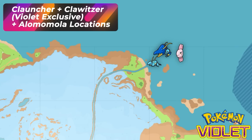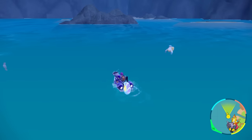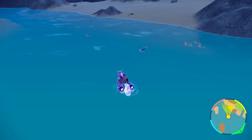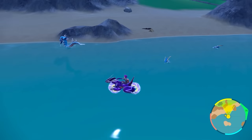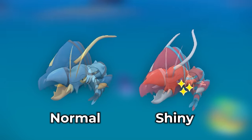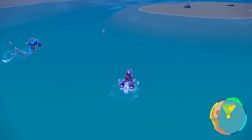For Violet players wanting to hunt their version exclusive along with family members: Clawitzer spawns up at the north beach. Hang out in the water area and you'll also find Alomomola up here. There are good amounts of Clawitzers spawning — three at a time. Alomomola are also in the north part as solo spawns, not families. If you focus on one Pokémon, you start to notice it more easily — look for Alomomola sinking in the water right below you.